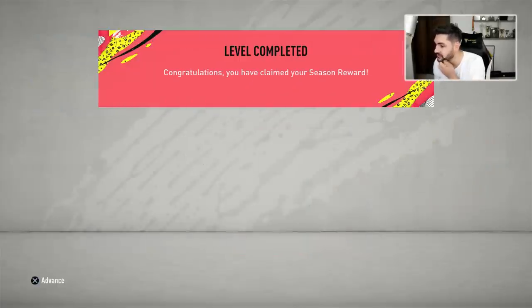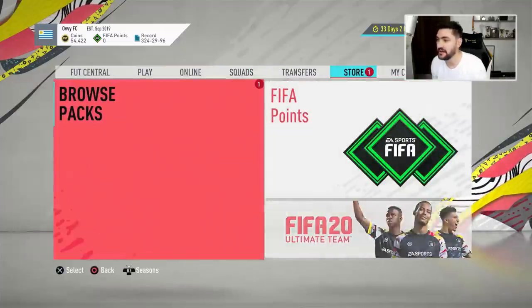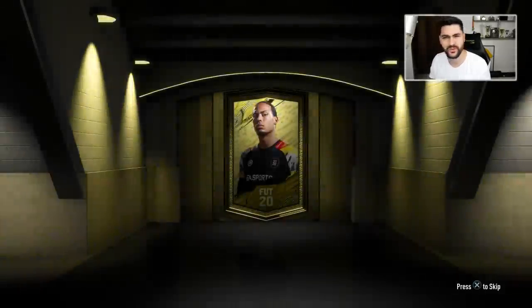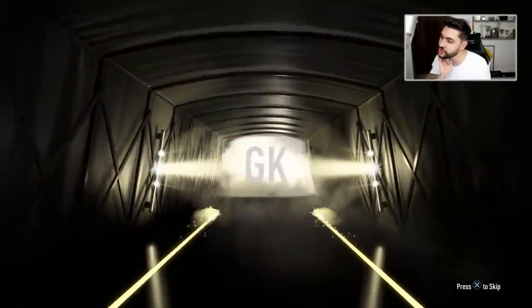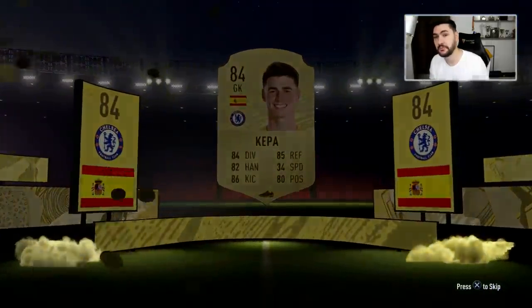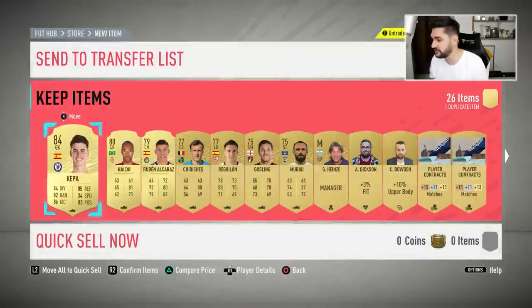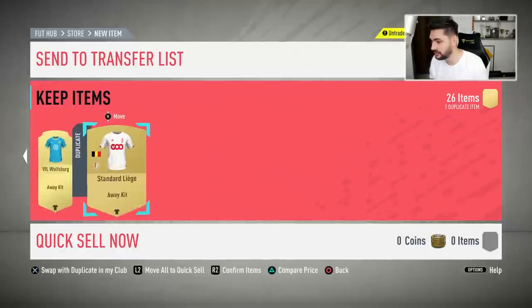We also got a pack now for the season progress — let me see what it is. I didn't get any good player from these ones from season progress until now — maybe now. Jumbo premium gold pack, 26 items, seven of them rare gold. Nothing special in this one either — it's a Spanish goalkeeper from Chelsea, Kepa. 84 rated, I'm not gonna complain, from a free pack, why not. Kepa, Naldo — they're all untradeable, but I'm just gonna use them in the SBCs.